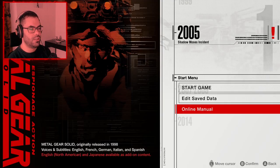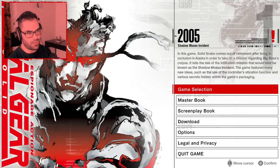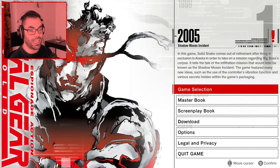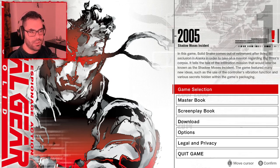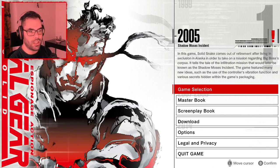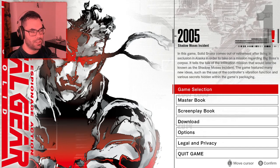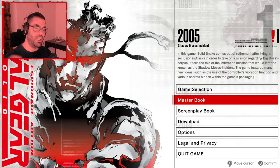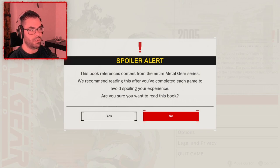The game was released in '98 but takes place in 2005 — the Shadow Moses incident. In this game, Solid Snake comes out of retirement after living in seclusion in Alaska to take on a mission regarding Big Boss's corpse. The game features many new ideas such as the use of controller vibration and various secrets hidden within the game's packaging. There's also a master book explaining the whole Metal Gear saga — but it contains spoilers, warning you to read it after completing each game.